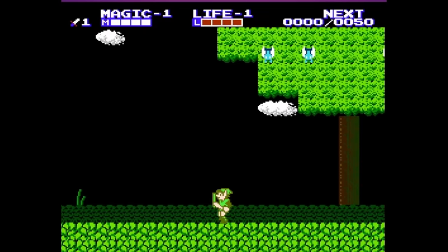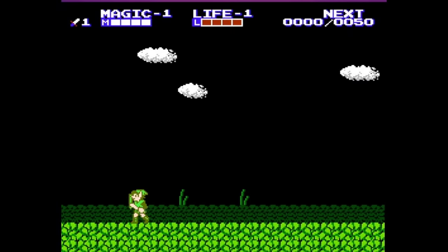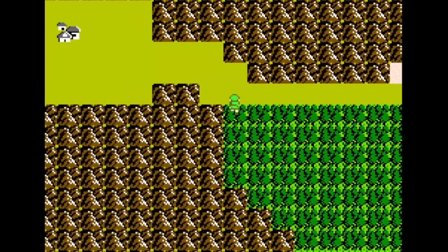In the pop-up battles in the overworld, instead of playing all the way through the area, you can just move to the side next to where you spawn for an easy escape. As long as you stay on the path in the overworld, the pop-up enemies really won't spawn too much, making it a safe place to roam.